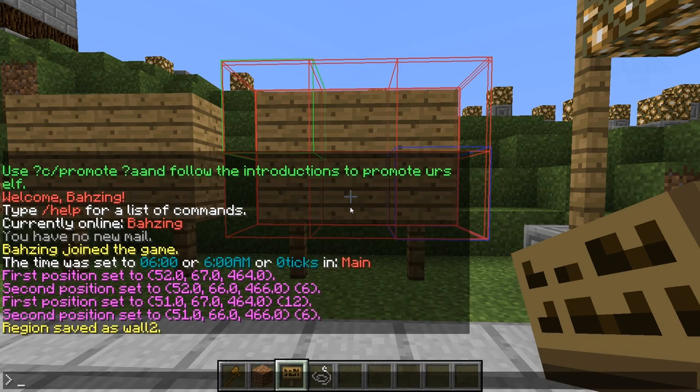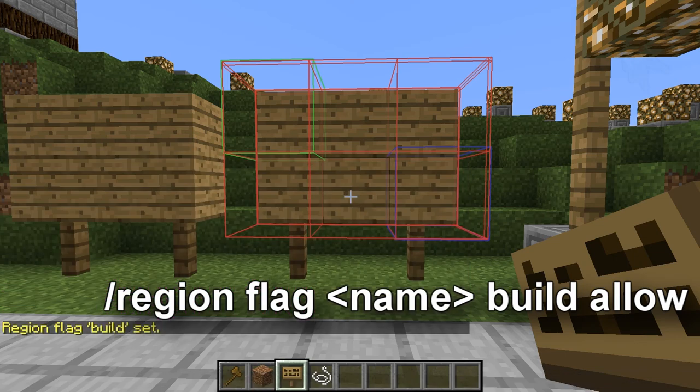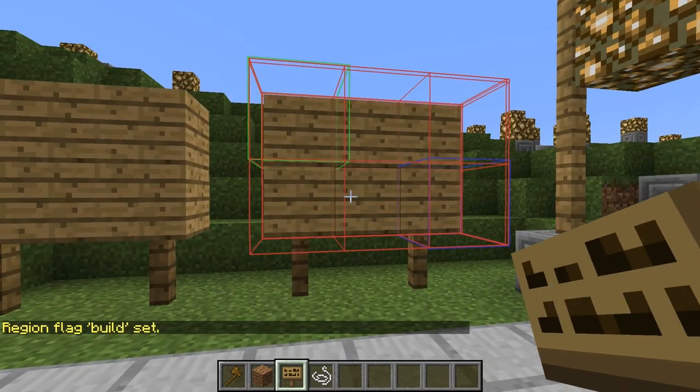Then we need to set the build flag to allow: /region flag wall2 build allow. What I've done is /region flag, then the name of the region you set — whatever it may be — then build, which is the flag we're modifying, and then allow. You click enter and the build flag is set to true.